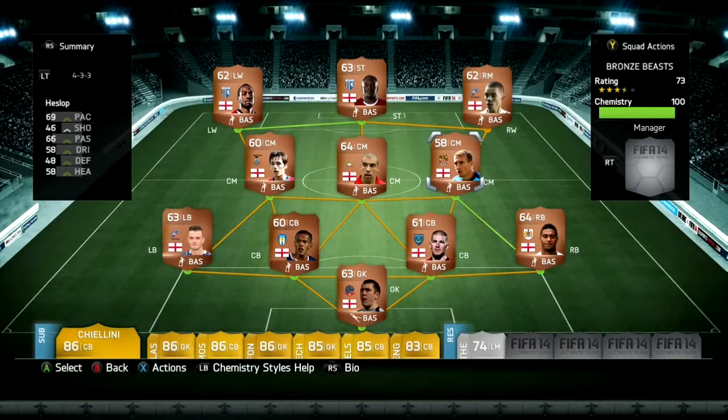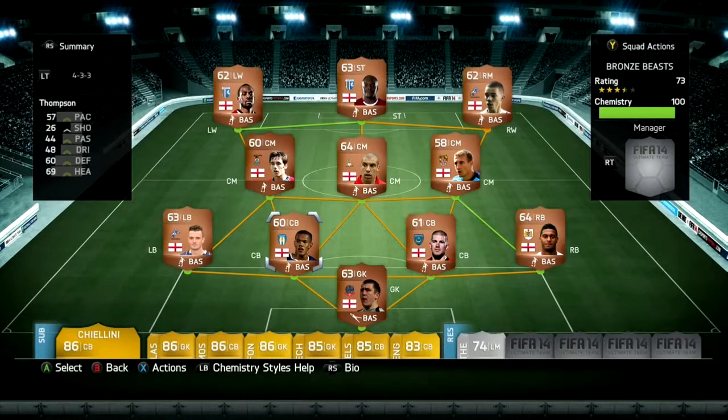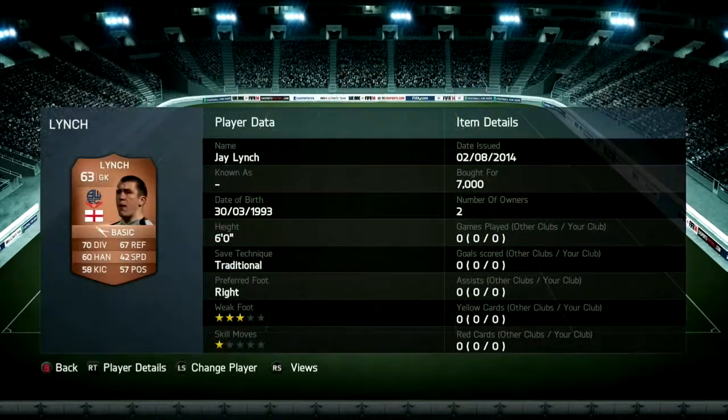Hi guys, we are back with another squad builder and we have a bronze squad builder, not an English squad builder. Now we get into it right now. In goal we have Jerry Lynch — I got this guy because he has amazing value for a bronze goalkeeper.